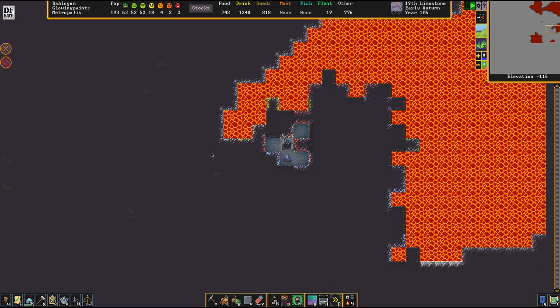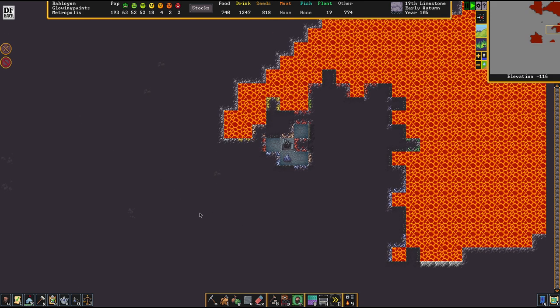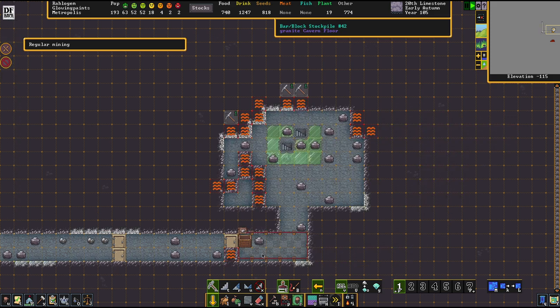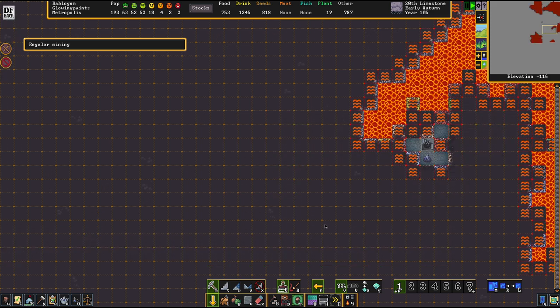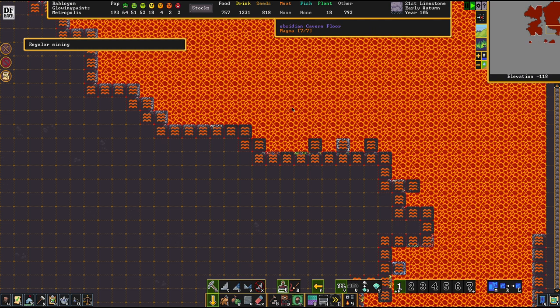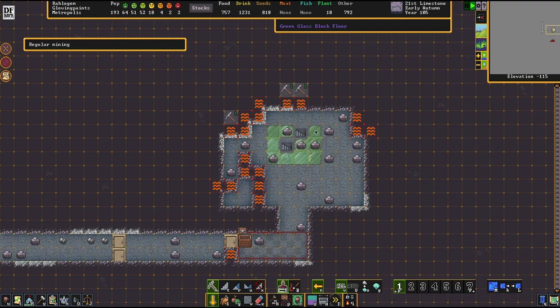These diamonds need to be extracted. It is a painstakingly slow process, but it pays off to take things very slowly here. It's a bit like Minesweeper, where you bit by bit find out where you actually can dig and where you can't.